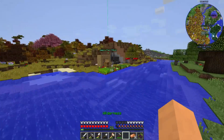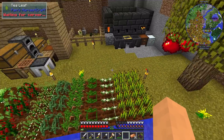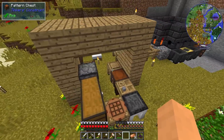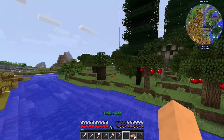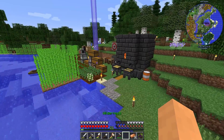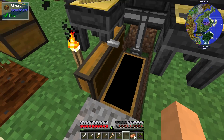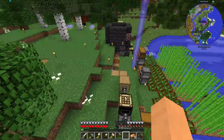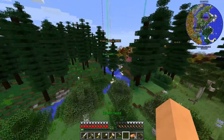I'm just bopping around right now looking at people's places. Over here there's a nice big Tinker's smeltery — it looks like they're using some pipes to automatically take stuff out of the smeltery. We have Storage Drawers, of course, can't go without that. I wanted to give you guys a good taste of the mod pack rather than listing every single mod.